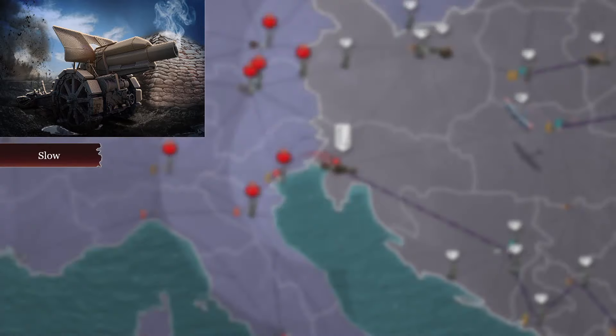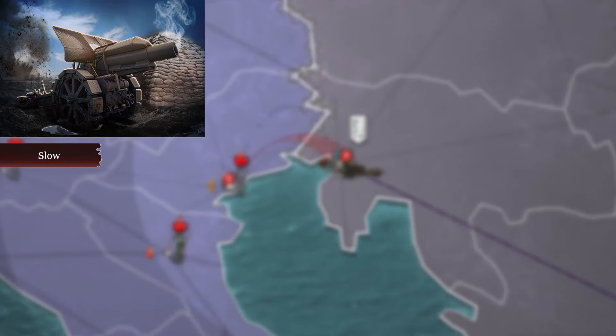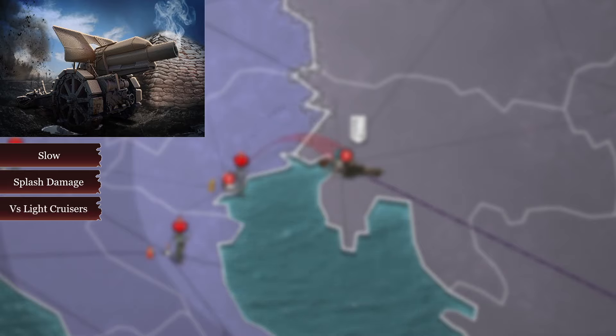Two main things to note about artillery: 1. They are one of the slowest units in the game, so if you have them in a stack, keep that in mind. 2. Like all ranged units, they have splash damage — use this to your advantage and be careful when enemies are bombarding your stack. 3. Artillery can outrange light cruisers, making them effective at defending your shores early in the game.